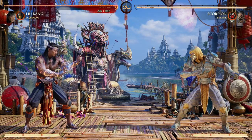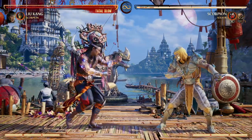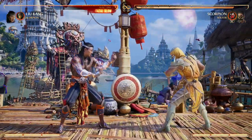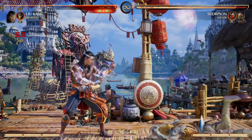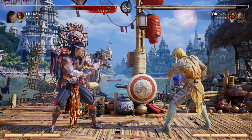One of Liu Kang's weaknesses is he doesn't have a ton of overhead combo starters. We have 3-2 and that is an overhead, but it's more of a combo ender, not a combo starter. We got 4-1-4 and that's a low starter, which is great, but we want more overhead options.